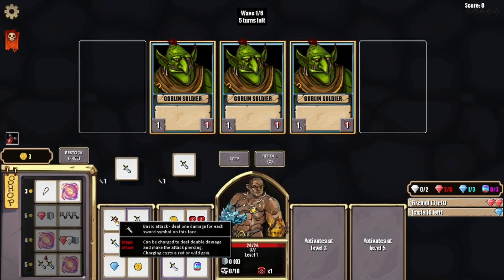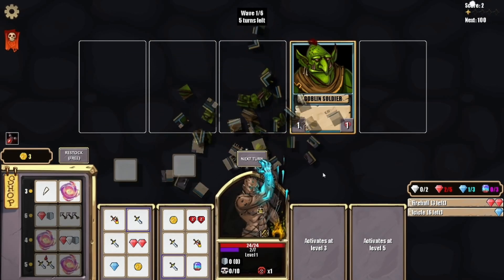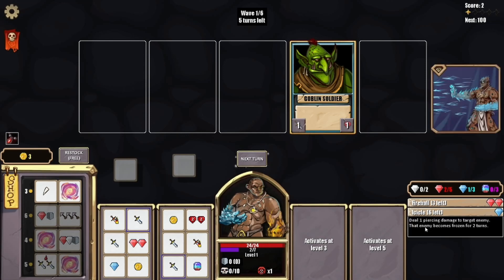This is also something we just unlocked — it's a magic attack that can be charged to deal double damage and make the attack piercing. Charging costs a red or wild gem. So I guess we would take that and toss it on there to charge the sword. We're going to wipe those guys out, but we don't have many charges on here, so maybe we don't use anything yet.